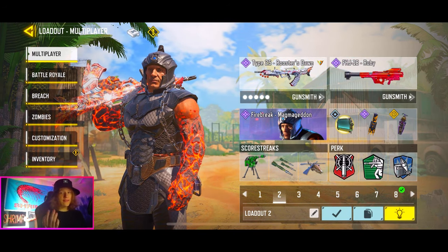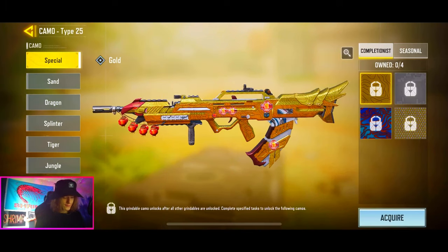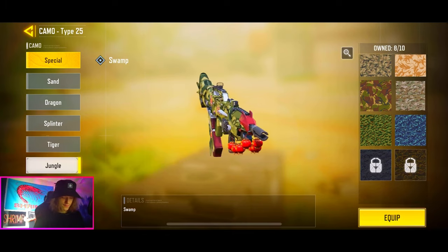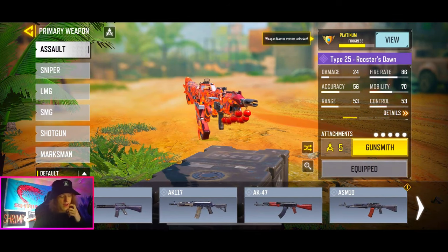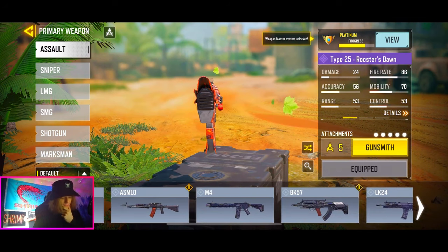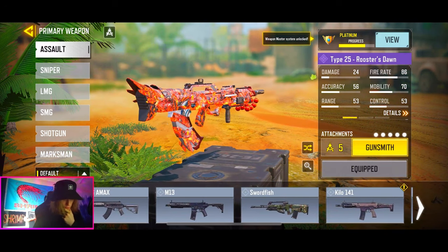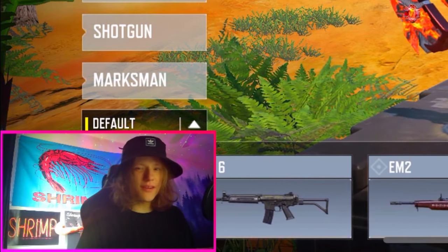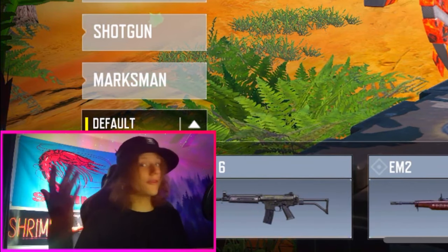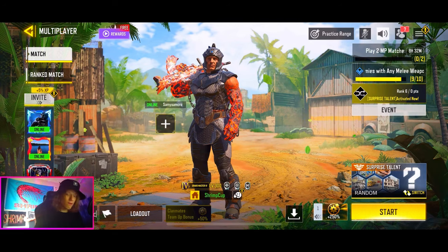I've recently decided I'm actually going to go for platinum camo for the assault rifles. I figured if I'm going to go for Damascus I might as well start slowly with each section, starting with assault rifles which probably has the most weapons. I'm pretty close with the Type 25 — I just need more headshots, I have 71 out of 100. I have the AK47, M4, ICR, Peacekeeper, M13, Swordfish, Odin, Krig, and Grau all at gold. It's something fun I'll be doing in the background.